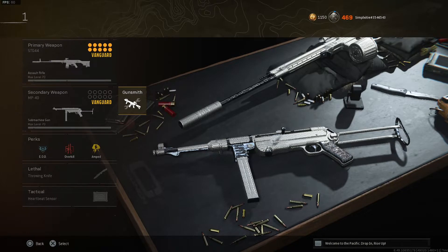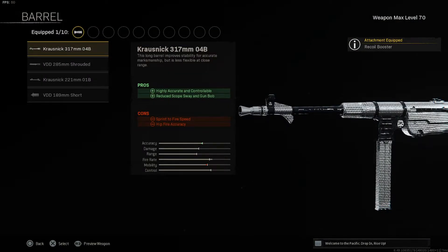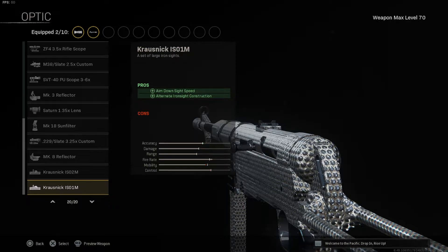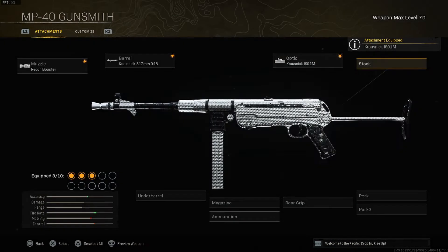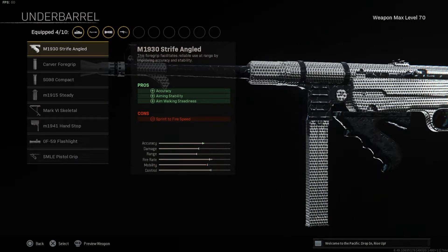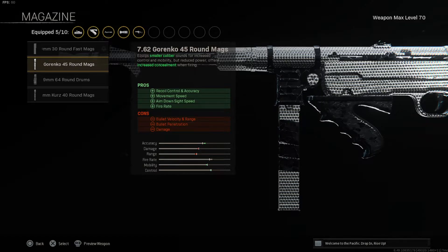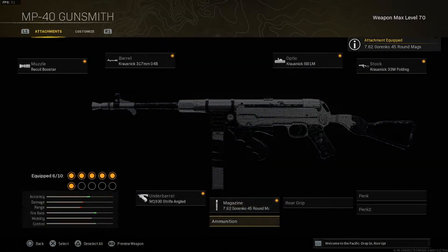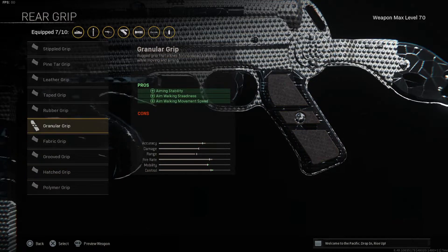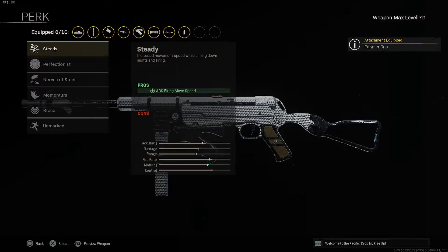With Overkill we're using the MP40 — here's the best class setup. The muzzle is the Recoil Booster to improve fire rate. Barrel is the Krausnick 317, highly accurate and controllable, reducing scope sway and gun bob. Optic is the Krausnick ISO 1M for aim down sight speed — the best iron sight construction for the MP40. Stock is the Krausnick 33M Folding for sprint-to-fire and movement speed. Under barrel is the M1930 Striped Angled for accuracy and aiming stability. Magazine is the 7.62 Gorenko 45 rounds for recoil control, accuracy, movement speed, ADS speed, and fire rate. Ammunition is Incendiary — extremely broken. Rear grip is Polymer Grip for flinch resistance and accuracy.